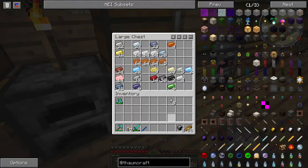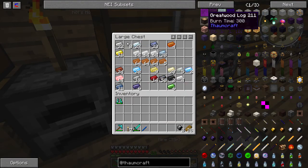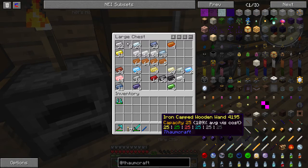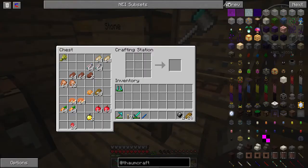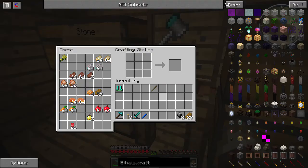I'm actually really low on iron - I'm gonna have to go smelt some. And then of course you need a stick - one stick right here - and we have our wand.